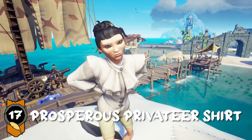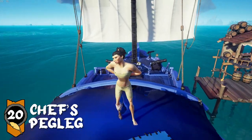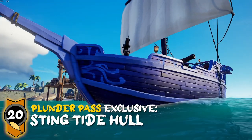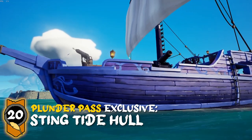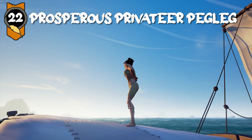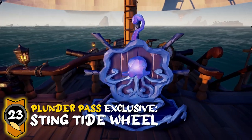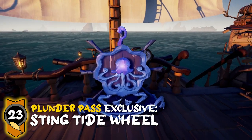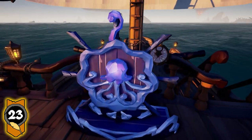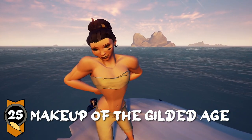At level 15, you'll get the Prosperous Privateer hat. At level 17, you'll get the Prosperous Privateer shirt. At level 20, you'll get the Chef's peg leg, and with the Plunder Pass, you'll get the Steamtide hull. At level 22 is the Prosperous Privateer peg leg. At level 23, it's a Plunder Pass exclusive item, which is the Steamtide wheel. Level 25 is the Makeup of the Gilded Age.